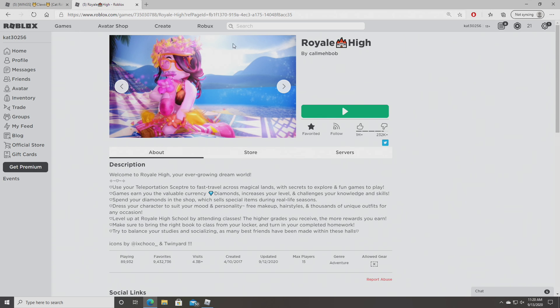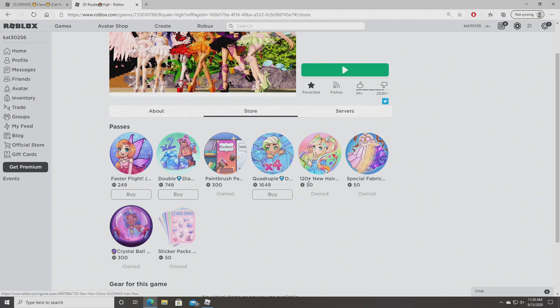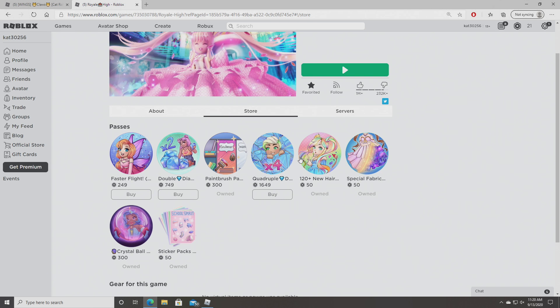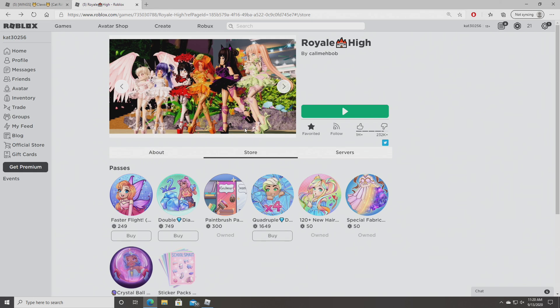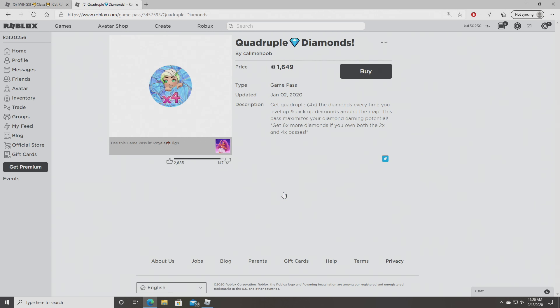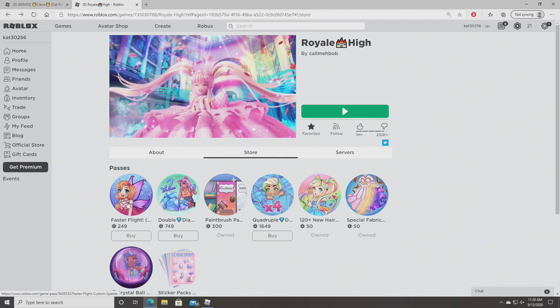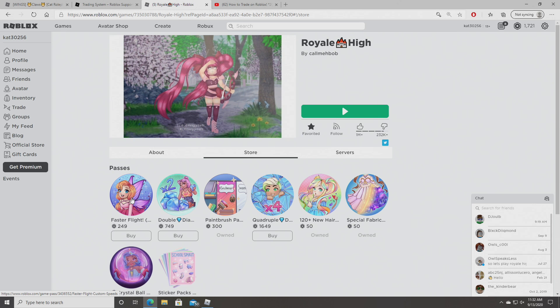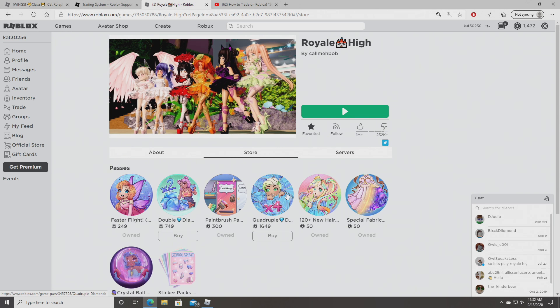When you're in games, click on Royal High, then click on store. You'll see all these passes — double diamonds is only about 750 Robux, and quadruple diamonds is 1,700 Robux, which is a lot, but they really help you get more diamonds. You should also buy faster flight if you have enough because it helps you go through the tunnels faster and collect more diamonds. I'm going to buy the faster flight pass now — there we go, it says owned!